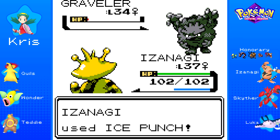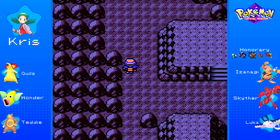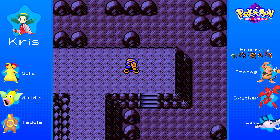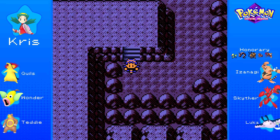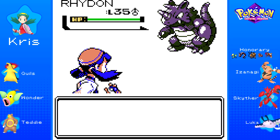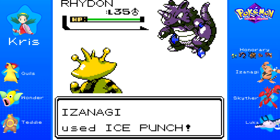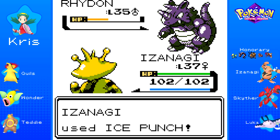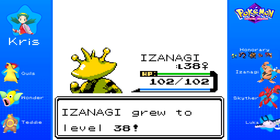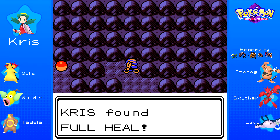It shouldn't be too hard to train for a lot of the stuff on our team here. We're pretty well-versed in fighting Rock and Ground types. There's a ladder here — what else is in this area? There's got to be more. Over this way... there's a random wild Rhyhorn here. I actually kind of want to hit this thing with an Ice Punch — I really do want to see how powerful that would be. One shot! That's going to be a boatload of EXP — over a thousand. Very, very nice. Up this way — Full Heal. Very nice.